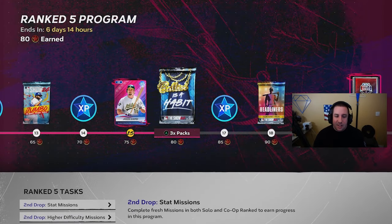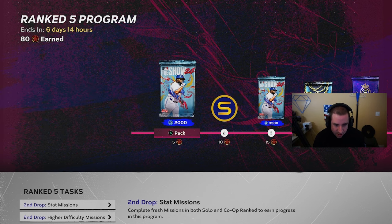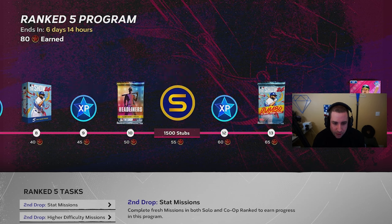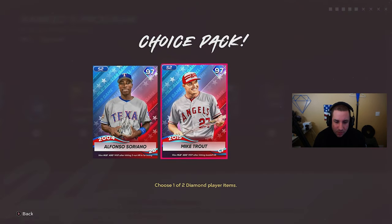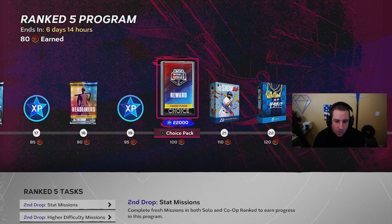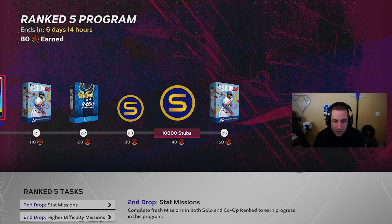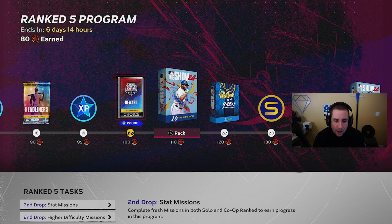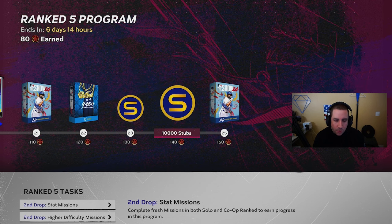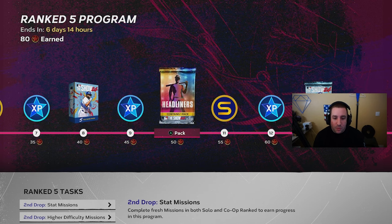We also have a new rank program coming out in six days — I believe next Tuesday or Wednesday. I need to finish this one still, but we've got six days and we're going to tackle it over the weekend in rank co-op and solo ranked. This one has a lot of XP — about 50,000 XP or so — free packs, free stubs, a jumbo pack, your world series reward, 22,000 XP when you hit that milestone, Mike Trout, Soriano — both really good cards. Keep going and you'll get another 15,000 stubs, a 20-pack bundle, a 5-pack balling bundle, and a 10-pack bundle.